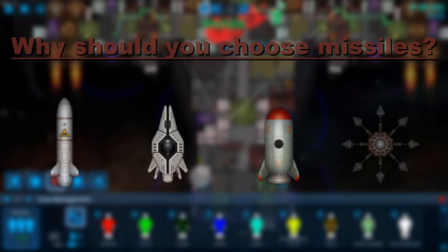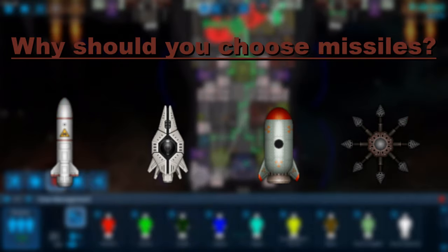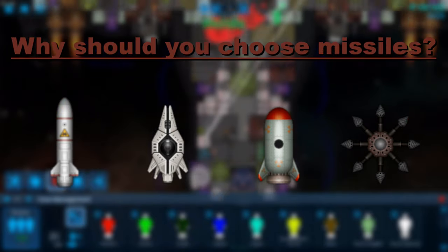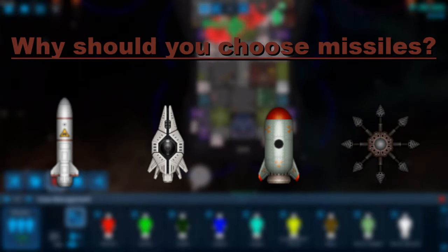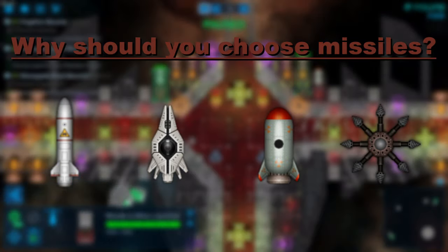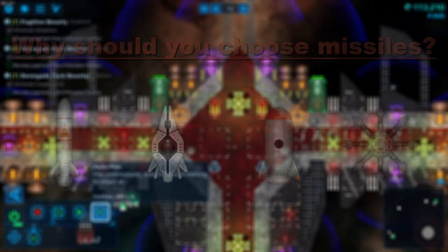So why should you even choose missiles in the first place? Missiles can be compared to a Swiss Army knife. Want to deal a stupid amount of damage while being rewarded for missing your target? High explosive missiles. Want to fry enemy systems like shields, energy-based weapons and engines? EMP. Want to make the enemy regret the decision to chase you? Mines. Want to destroy the ship faster than Disney destroys IPs? Nukes.